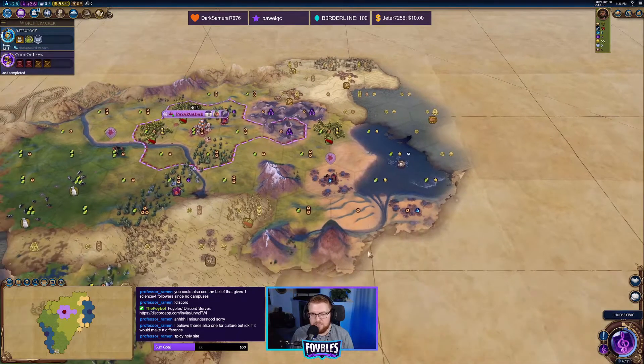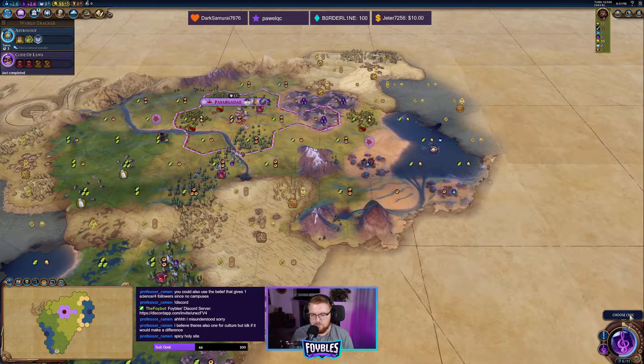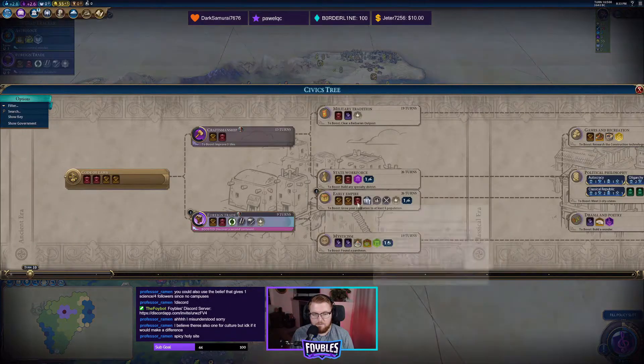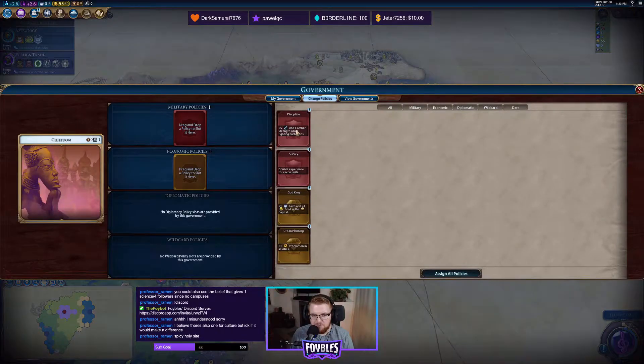We've got some nice campus yields over here. That might end up being my next city spot too because it's fresh water. We want to get to our Paradesas pretty quickly — I want to start building those to get some extra culture and gold.